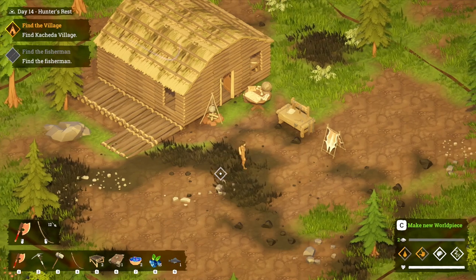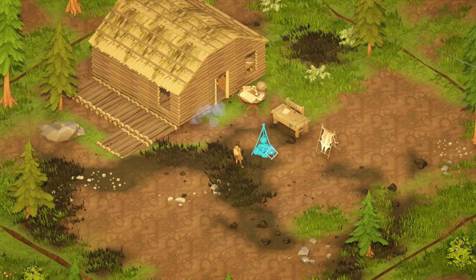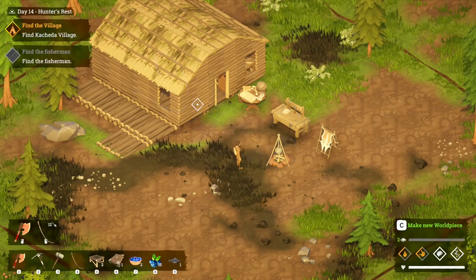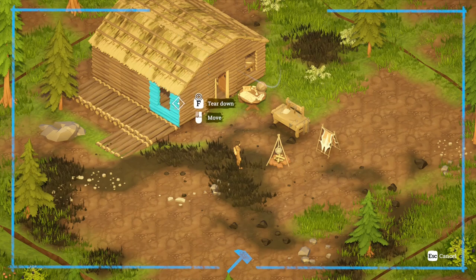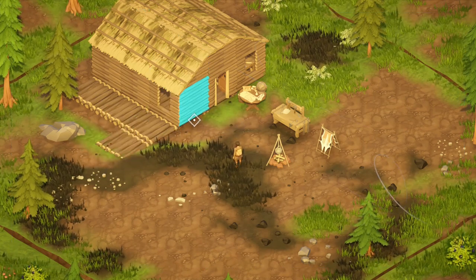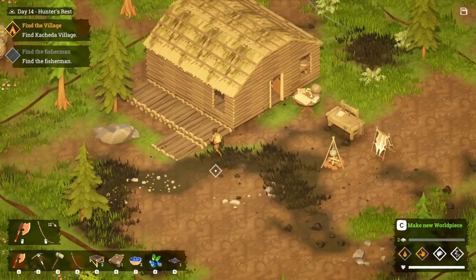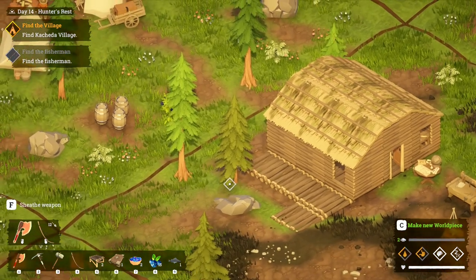There has also been an update between the episodes. If you use the hammer now you can just pick up and move any of that stuff without having to actually take it apart, and you can do the same with your walls. So if you want to move your walls you don't have to tear them down and lose the resources — you can get them back. I think that's a really good idea, so that is a nice update.